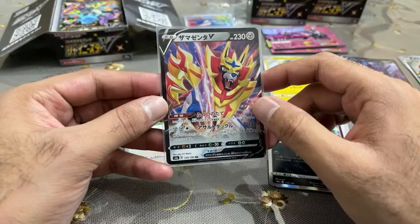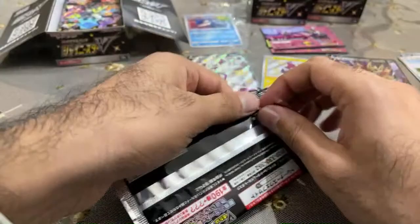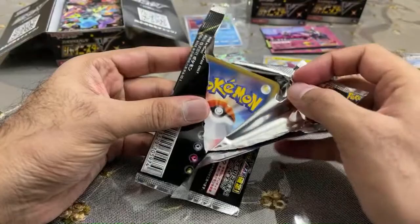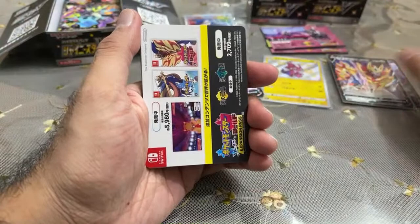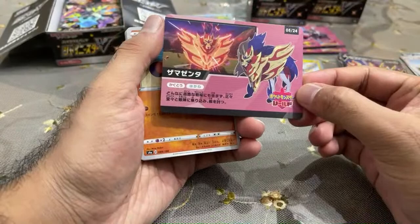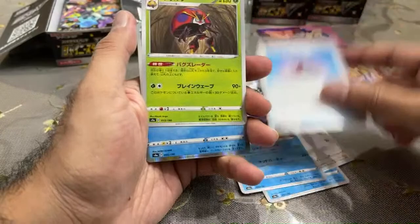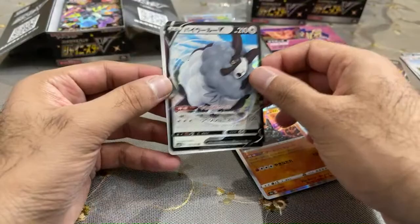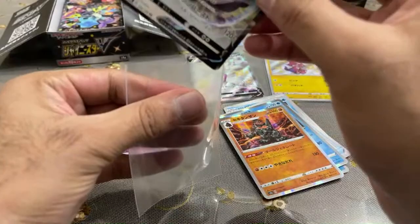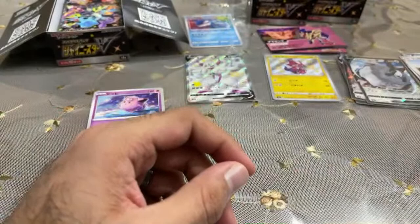We got Zamazenta, and here's the reverse. Am I going to do Dino Fury toys when they release? I will do some Dino Fury stuff, but it's hard to say exactly when because we don't know when they'll start showing up and I'm not going to be able to film reviews for a while. Speaking of Zamazenta, we got him right here — number five out of 24. The shinies seem to be randomly distributed throughout the packs, so you never know exactly what you're going to get.